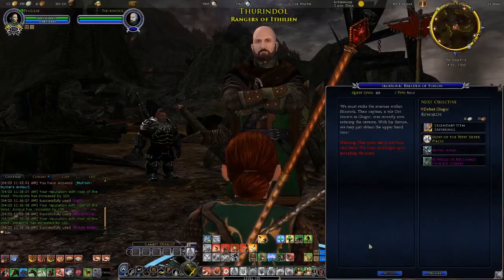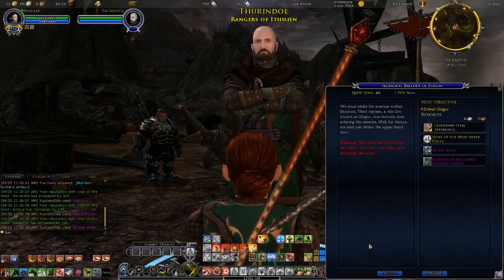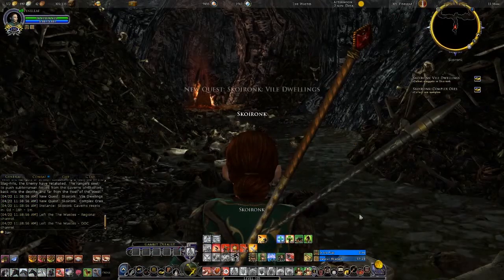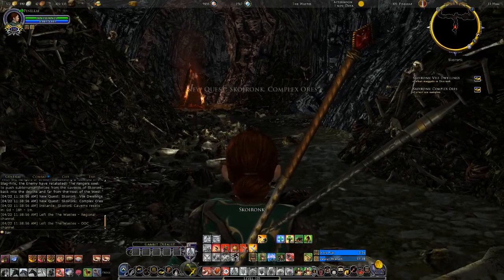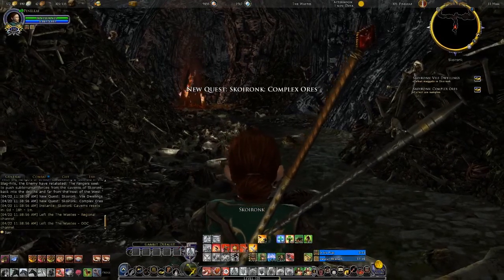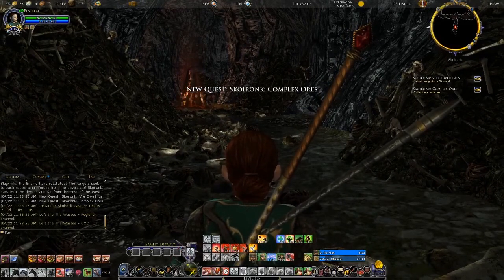We must strike the enemies within Skoironk. Their captain, a vile orc known as Glugor, was recently seen entering the caverns. With his demise, we may just obtain the upper hand here. The Rangers of Ithillion have sent you to drive enemy forces out of the caverns of Skoironk, and so prevent them from stinging at Aragorn's heels.